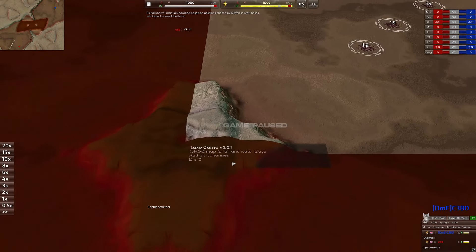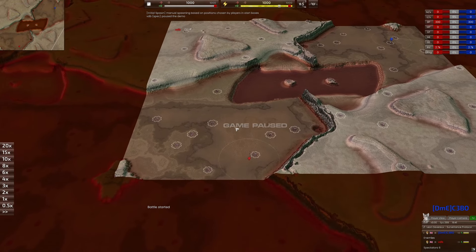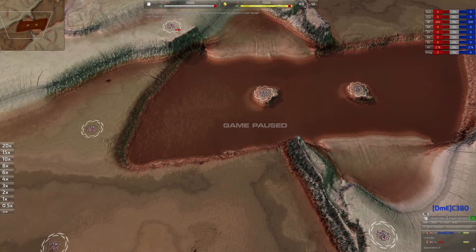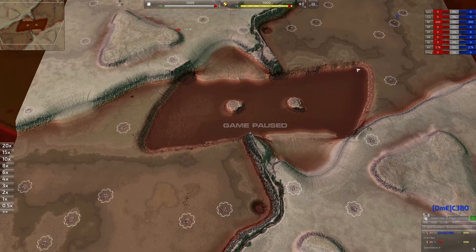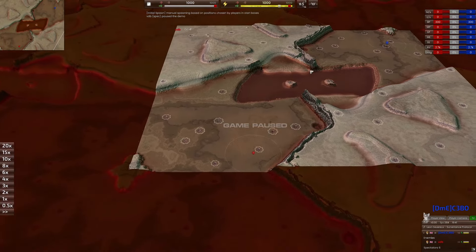This map is Lake Khan version 2.0.1. You may think that this is a way to go, but you cannot cross this water with any units except hovercrafts, aircraft, and boats. So the current meta is to build boats, take the middle, and eco up — or go air.